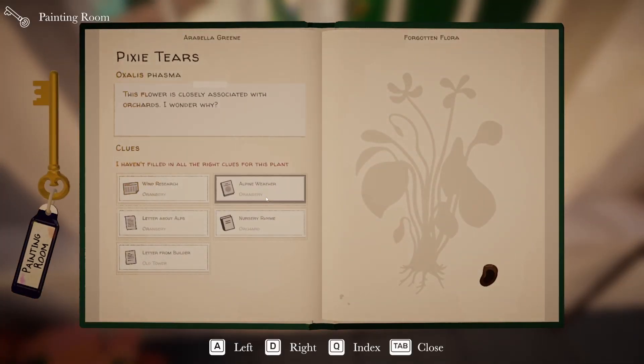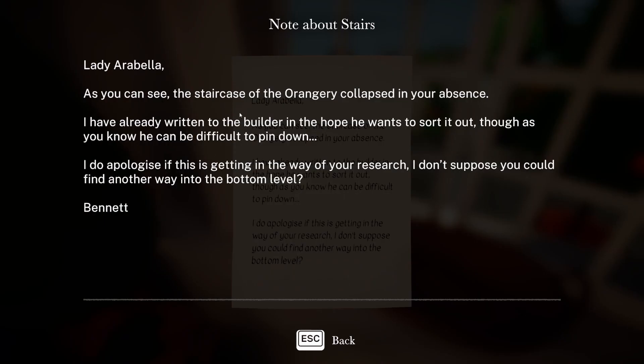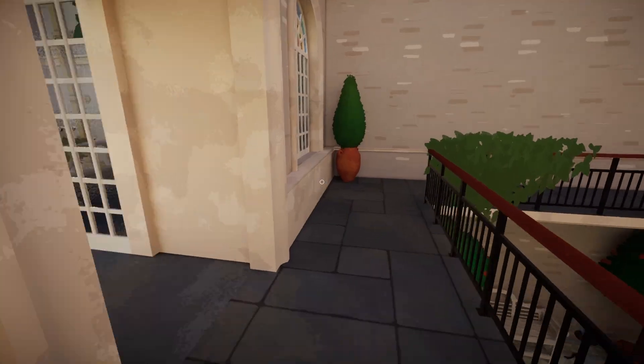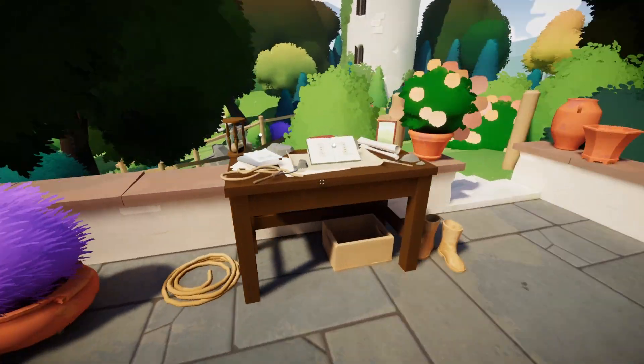What's this painting room? The staircase of the orangery collapsed in your absence — you've already written to the builder. We know they were in the Alps but we don't know which specific mountain.